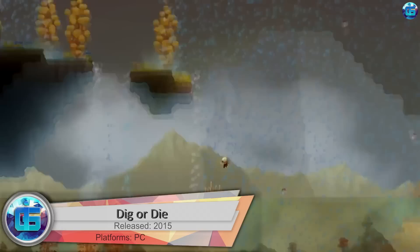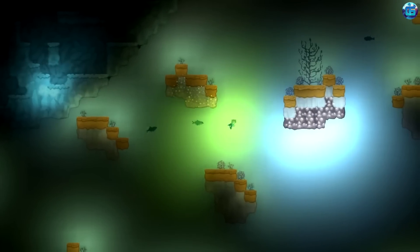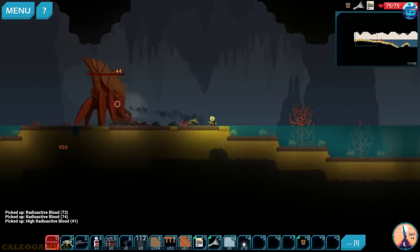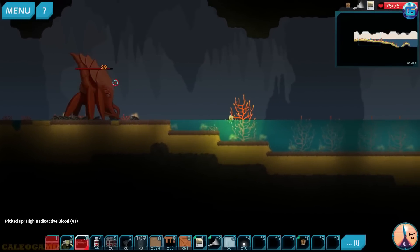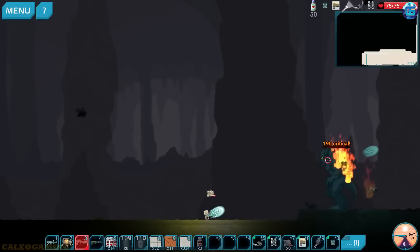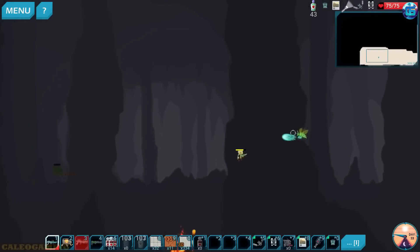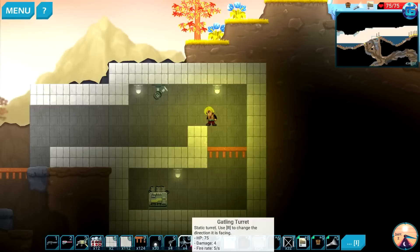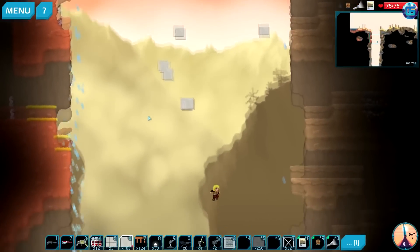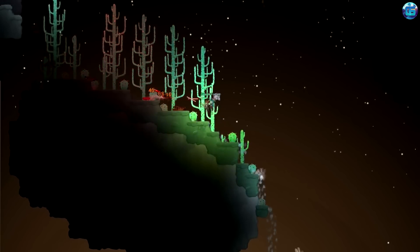Dig or Die is a 2D sandbox where the protagonist crashes on a distant planet and must survive and build a rocket to escape. We dig the earth, extract resources, build a shelter, create items, and defend against wild creatures that attack at night and grow stronger each time. Necessary resources first lie on the surface, but over time you must go deeper, design more complex mechanisms, and fight more dangerous opponents. A feature of the game is that rain and underground evaporation can damage communications, and heavy weight can collapse buildings.